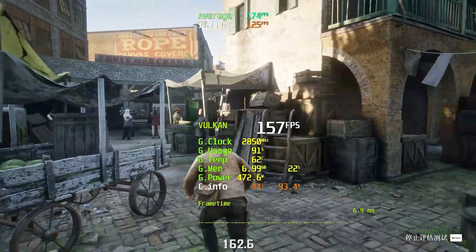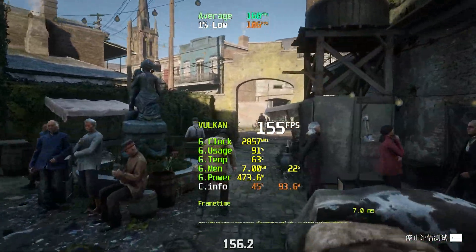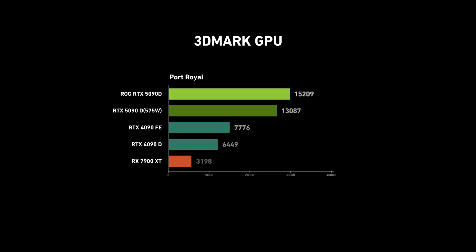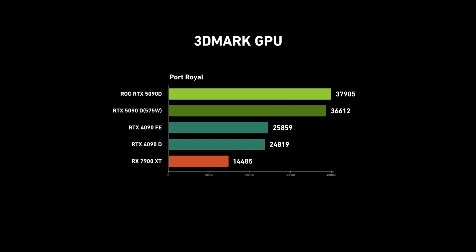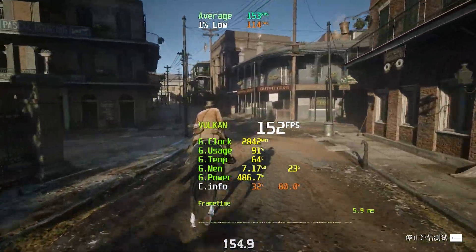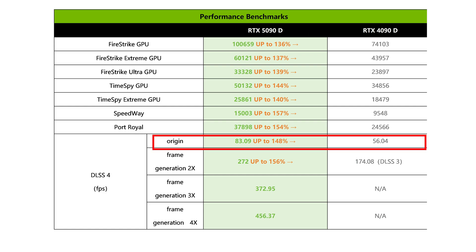Performance-wise, the RTX 5090D crushes it. In synthetic benchmarks, Time Spy Extreme saw a 40% improvement over the RTX 4090D, and Port Royal hit a 154% increase in ray tracing performance. The real kicker? NVIDIA's DLSS 4.0 — powered by a new Transformer-based model — boosts frame generation efficiency by 40%.